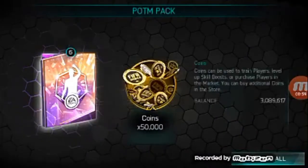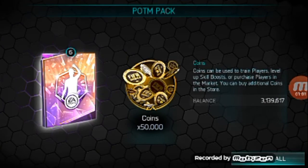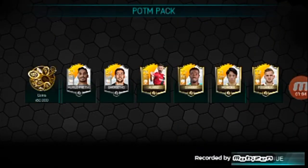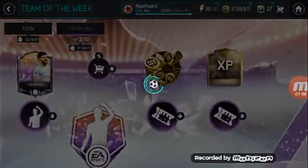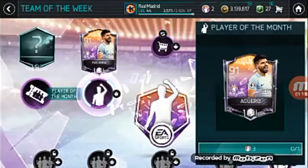Got another six-pack, gonna reveal all - and we are getting just a starter player. 50,000 coins is not bad, but I cannot pull a player of the month point from this one. It's really rough. I'm just gonna move on.